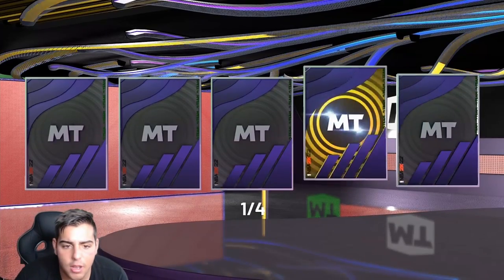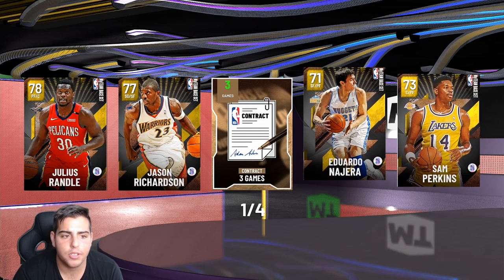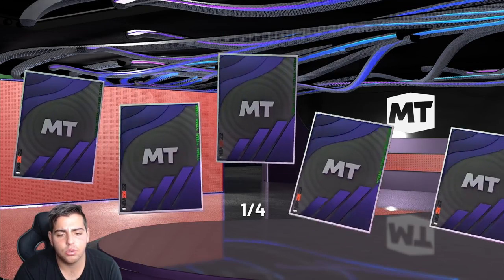Alright, here we go. I see bronze, I see gold. We're gonna reveal all. We get some gold — Sam Perkins. As you guys know this year, there's no such thing as bronze cards. Julius Randle has a gold? That's him as a Pelican. NBA draft set. Alright, that's cool.